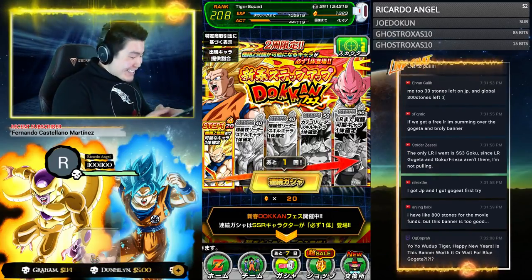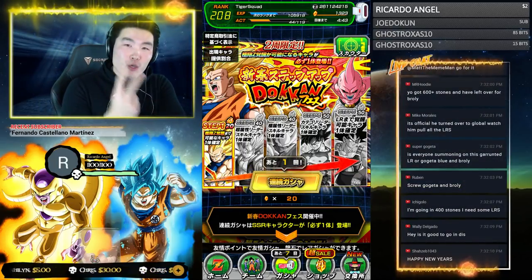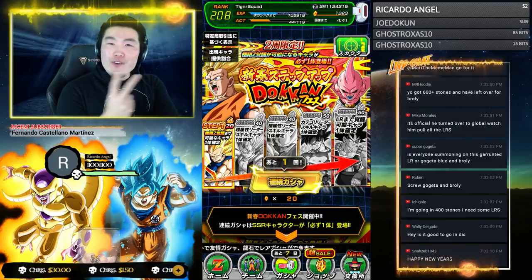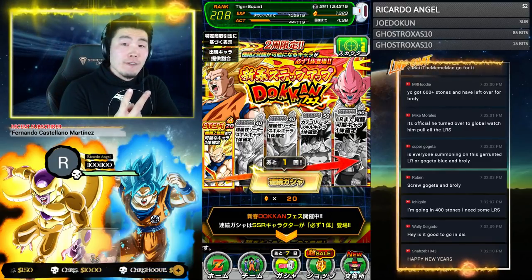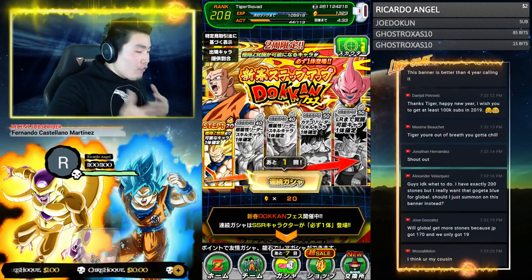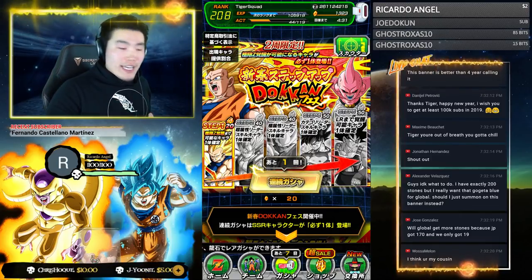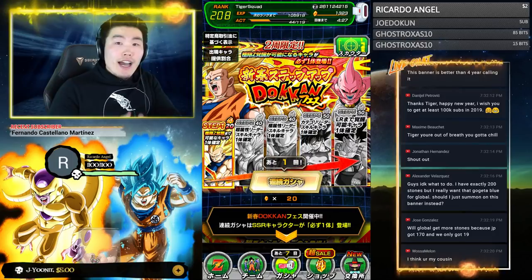Step 4 is 50 stones and guarantees a category leader, and the last step, Step 5, is 50 full stones but it guarantees an LR character. And the craziest thing is that you can do two full rotations on this banner — two guaranteed category leads, two guaranteed LRs. Keep in mind, this is just the guarantee — you can very well pull more category leads or more LRs in those steps. It means you're guaranteed at least one on each step.